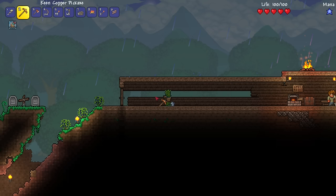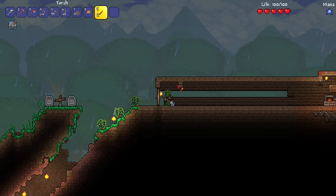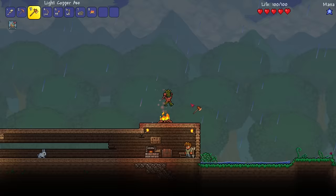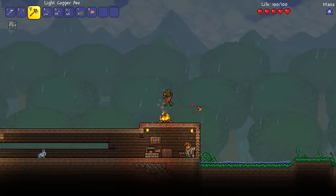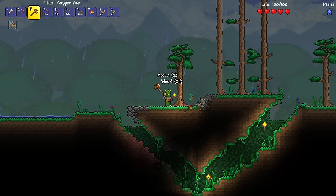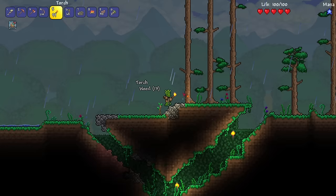How big do I want a room to be? Maybe I'll place one right here and this can be the entrance room. Then I'll place a torch right here, open the door, and place a torch on the outside. That's going to be the entrance of our area. I believe it's technically daytime right now — the music isn't super spooky. I'm going to hold shift and it auto-selects the axe. Awesome — that's going to be really easy if we're mining and then want to cut down a tree.